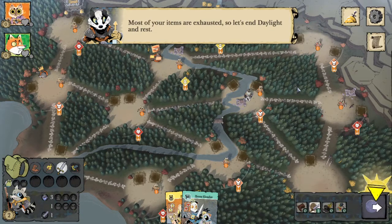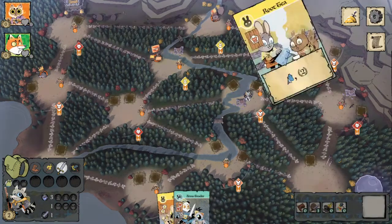Since most of the items in our bag are exhausted, we're going to end daylight and rest so that we can refresh them on our next turn.